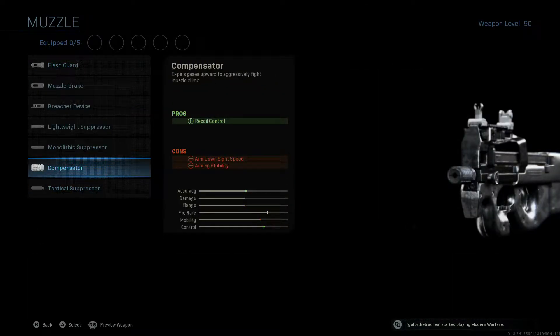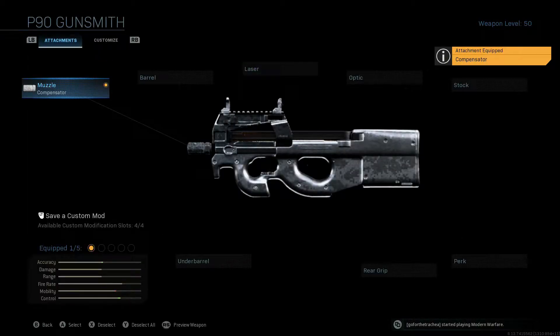We're going to go down to the second from last option and throw on the compensator for some nice recoil control and improved accuracy.